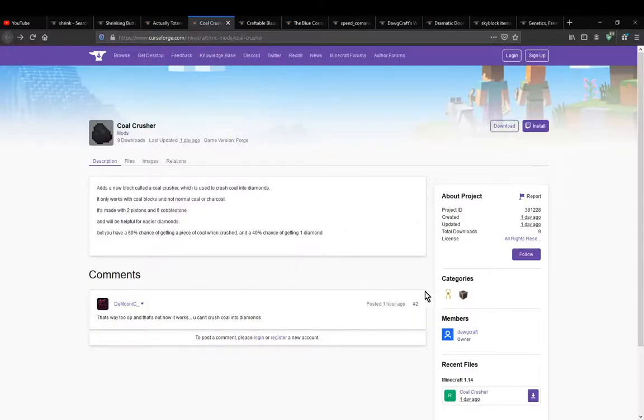Hello everyone, it's SunSendW2 and welcome to another mod overview, this time on CoalCrusher, a mod that simply adds a single block and a chance to get either coal or diamond.